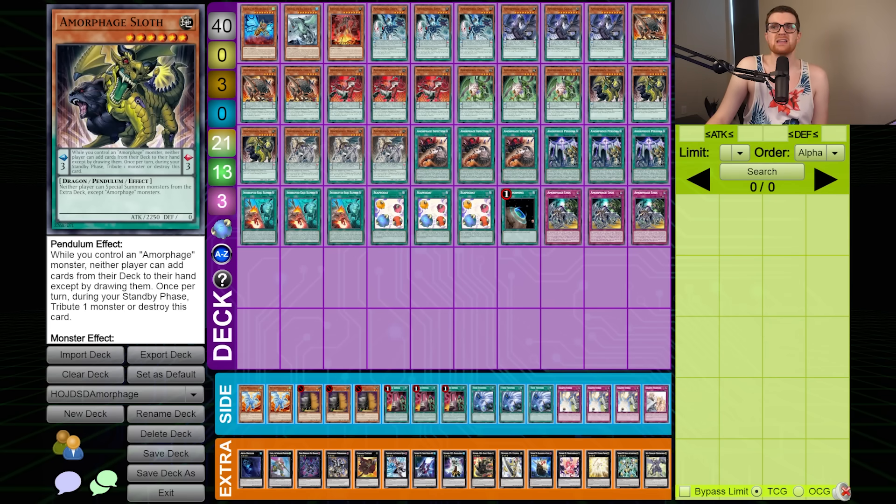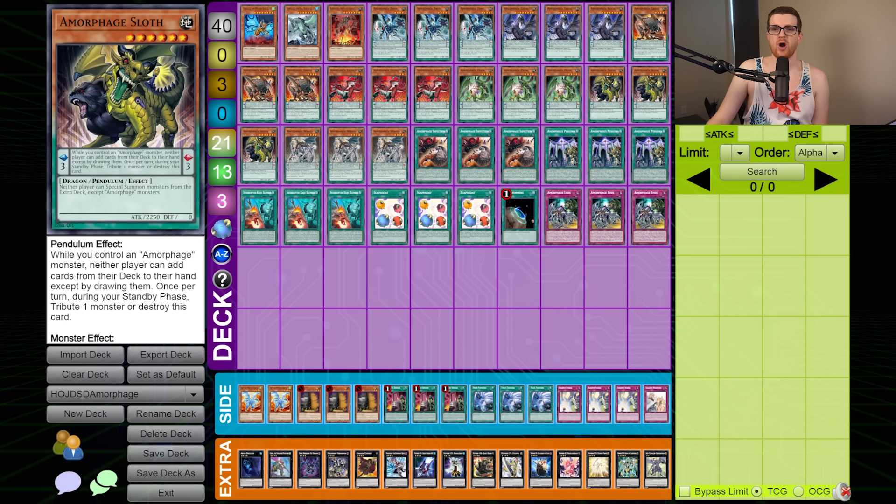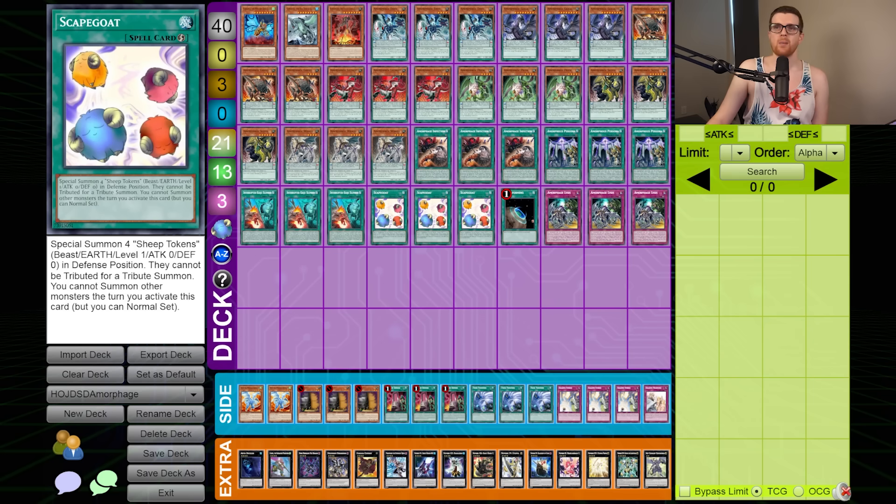It's a bit clunky, but it's a stun strategy, so it does have the ability to just win games for absolutely no reason. You might be wondering why Scapegoat's in here — purely, it's in here so you can Tribute off Scapegoats instead of having to get rid of your Amorphage cards, because the Amorphage cards say you Tribute any monster — it doesn't have to be an Amorphage monster. By doing this, you're always going to be able to keep your cards, and that helps build advantage and keep your board presence.